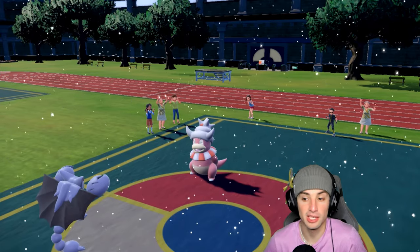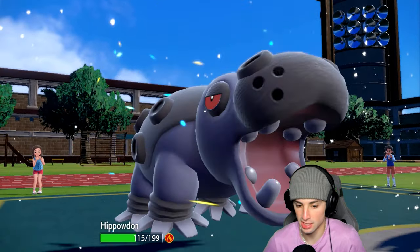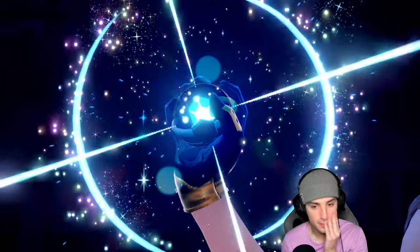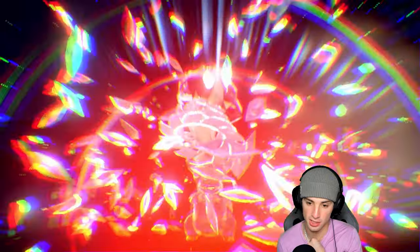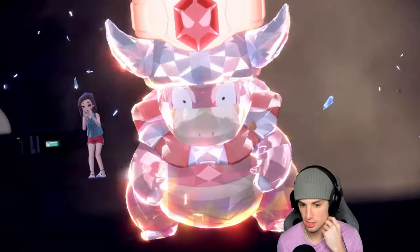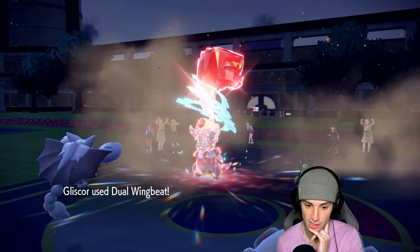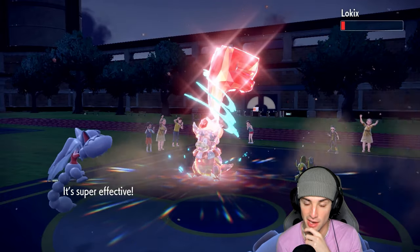We swap in Hippowdon and set sandstream. We'll see a Tera type pop out from them — low kicks goes into fighting Tera. Slowking also Terastalizes. Gliscor goes for dual wingbeat and actually dodges the first impression — that is massive! Sand veil and bright powder doing low kicks dirty. Yawn from Slowking fails.